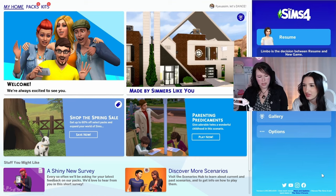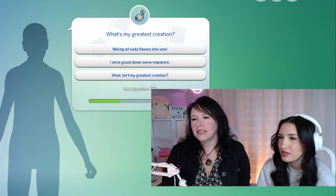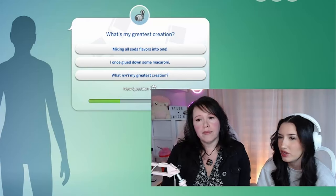Okay, so let's start. We're going to do a new game. You can create a sim this way. There's a little quiz you can answer about how you'd want the sim to be — you could make yourself or just a random sim. Do you want to do the quiz or the regular way? We can do the quiz. What's my greatest creation? Mixing all soda flavors into one. Once I glued down some macaroni — let's go with that one because the other two don't apply.